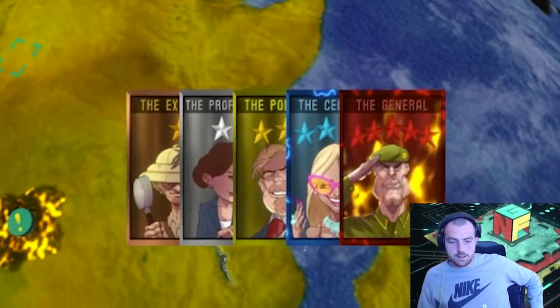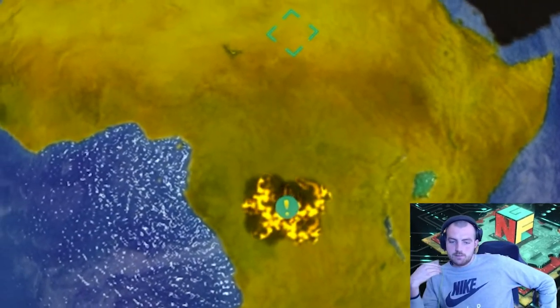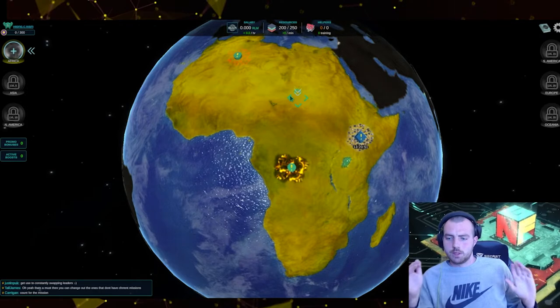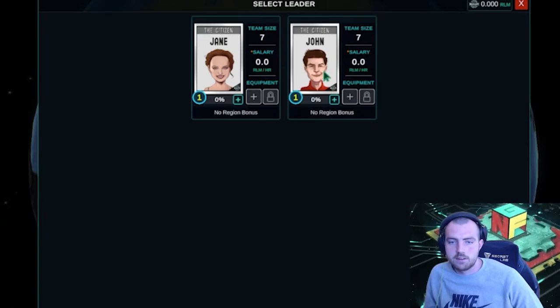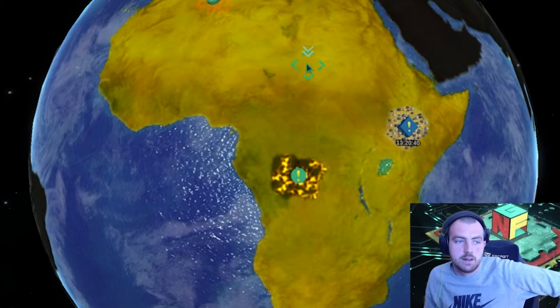Here we go — this is Season 4. Just a quick intro: I've already done this on the main account, so I've made a separate account for this. You can see these are all different types of leaders with different rarities. When you're first at the battle, the first thing you want to do is head over to Africa, where you have two or three characters. We're going to go pick Jane and put her down in Africa.